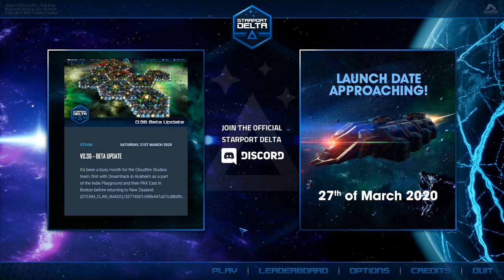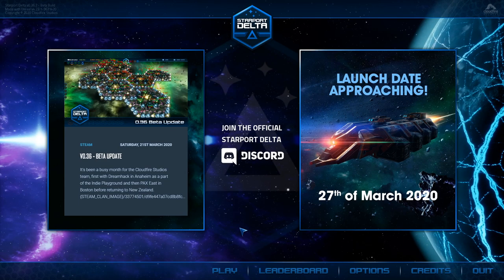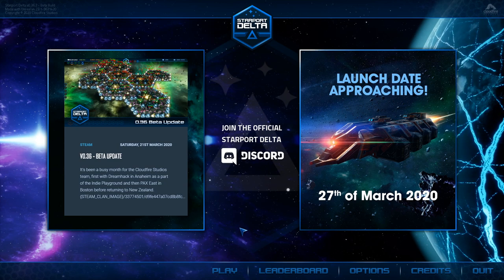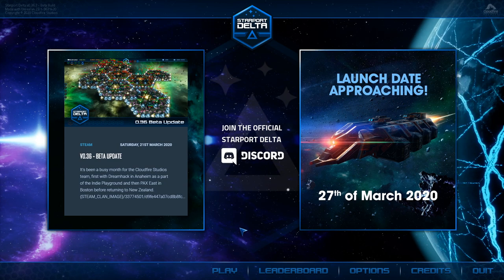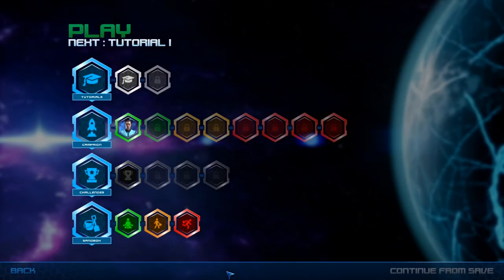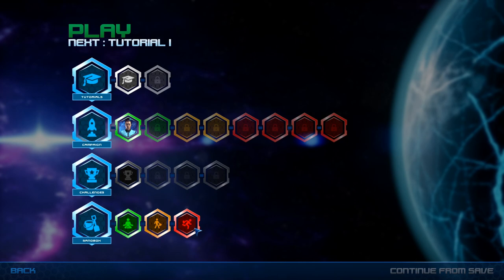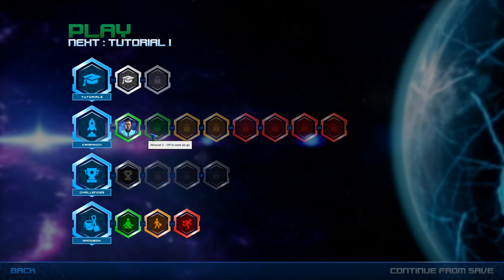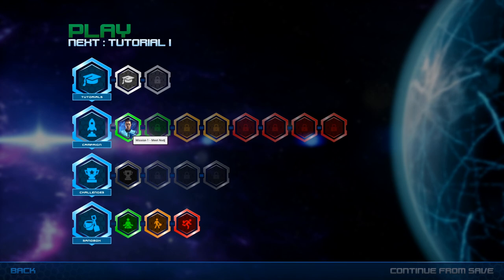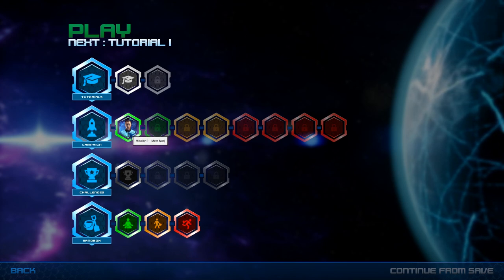Welcome to Sunstar Games, the place to find new strategy games. Today we're gonna play Starport Delta, which comes out on the 27th of March — it's like a space station builder. We're gonna be playing Sandbox, but before we do that I want to show you a little bit of the campaign, because I think it's really genius the way they put the story in.